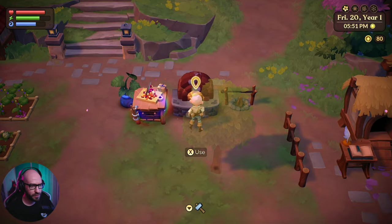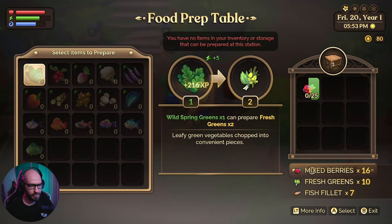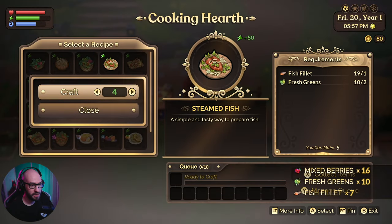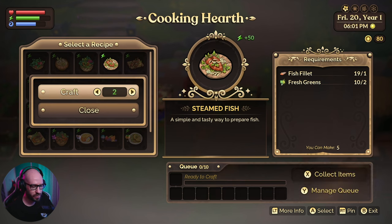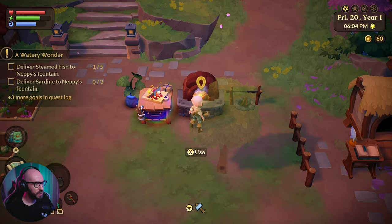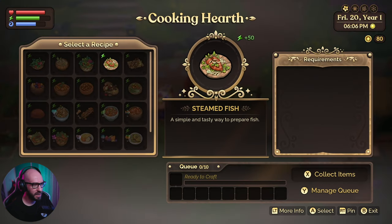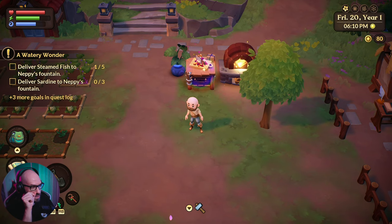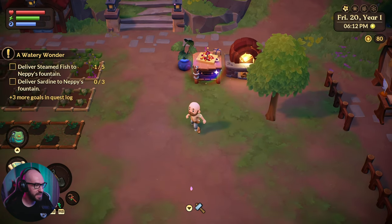So if I want to make these I need fresh greens, which are still preparing. I think I should have enough now to make a few — we can make five. We already have two: I delivered one, I have one on me. How many do we need to deliver? Five, right? So that means I gotta make three more. Let's make three more of these. Next up, we need to deliver sardines to Neppy's fountain. Let me see if I can go ahead and catch me some sardines then.